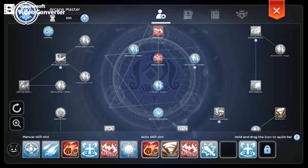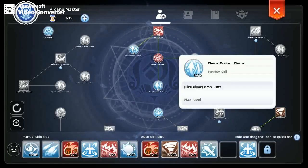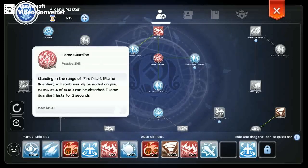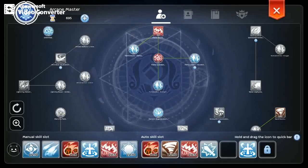In addition to Meteor Storm, I included Sandstorm for more DPS. We still have the Flame Skill for more Pillar Damage, Flame Route and Flame Guardian for Defense, and some Element Regeneration and Unlimited.